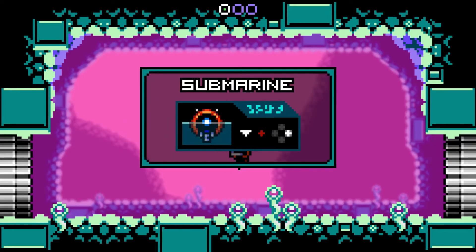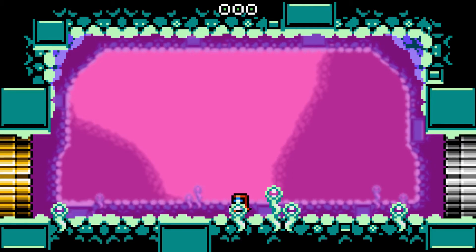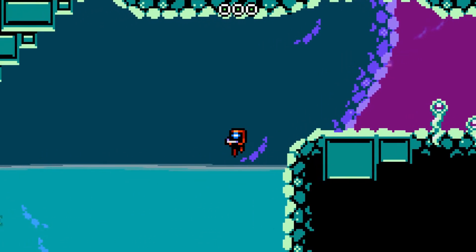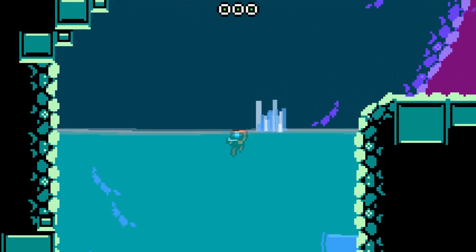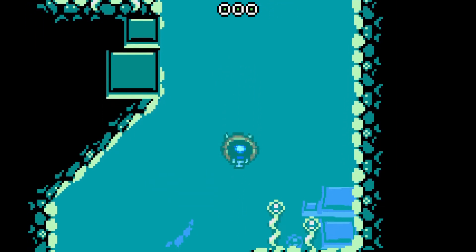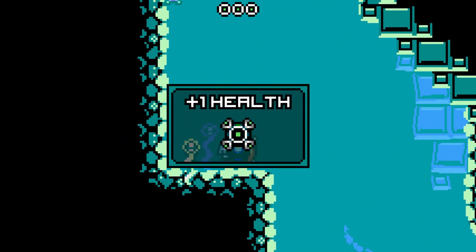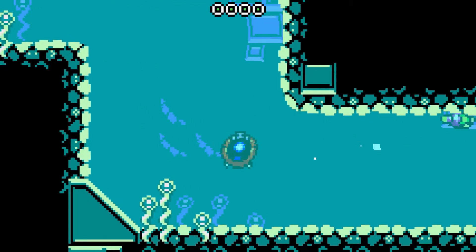It looks like we got a submarine. It looks like they're going to give you power-ups as you advance to help you progress through the game, kind of like Metroid. To activate the submarine, it says push down and A. Boom — activated the submarine. We can shoot. Now we're underwater, trying to proceed with caution. There's health — I was afraid to get it for a second. So that's how you get some health for your submarine.